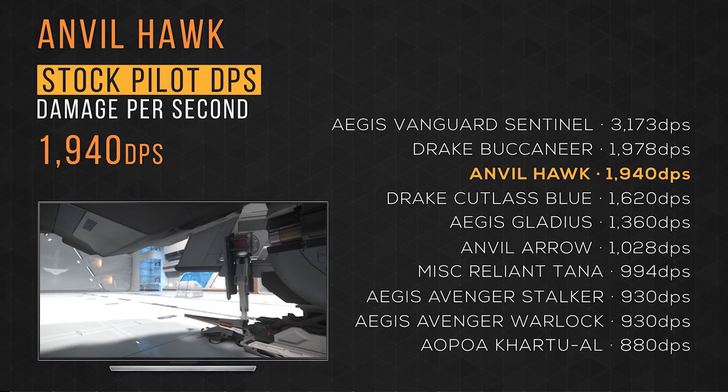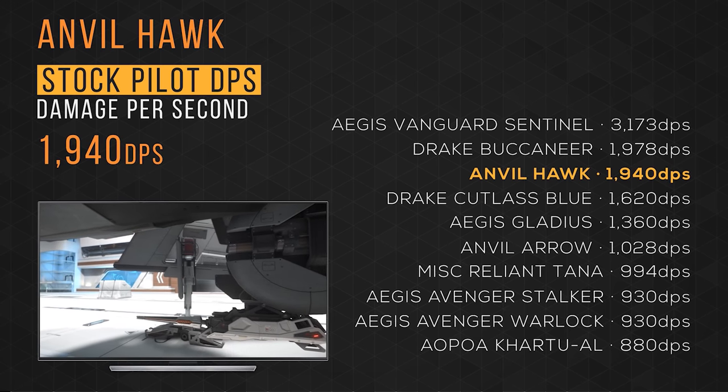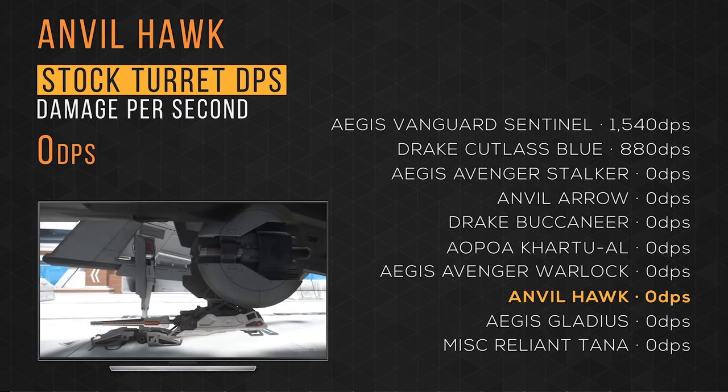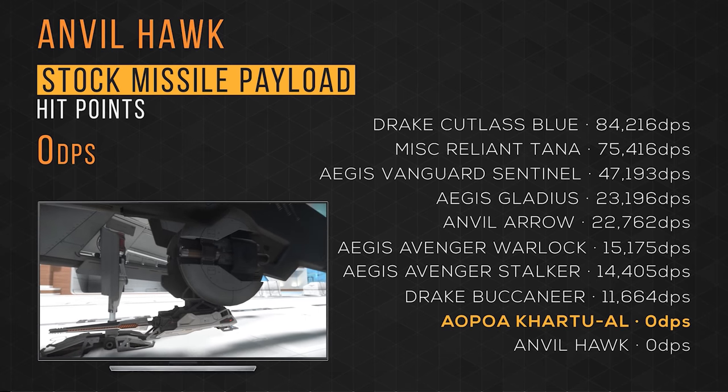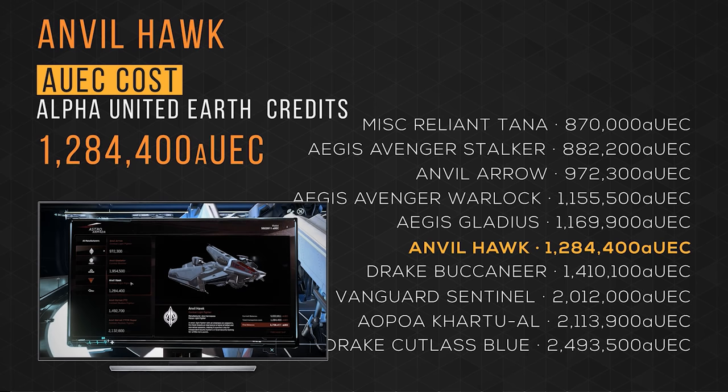It blasts its way in with a default pilot DPS of over 1,900 and takes 3rd place. The Hawk does not have a turret, nor does it have missiles. The Anvil Hawk is available for sale in-game for just under 1.3 million UEC, taking 6th spot.